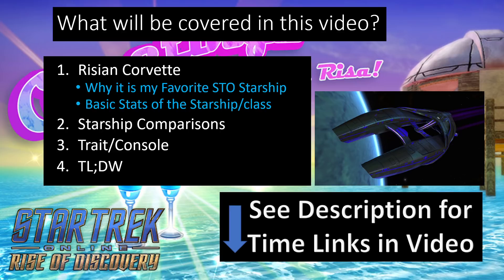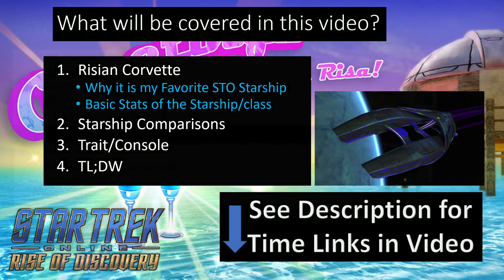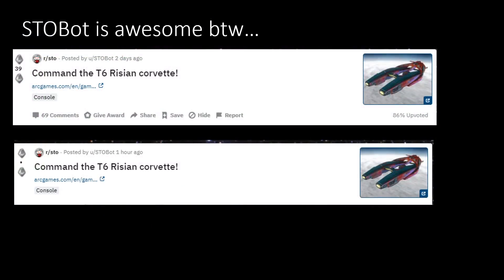Feel free to see the time links in the description. For those paying attention on STO Reddit, the stats for this ship were actually released a little over two days ago. It was an accidental post on Cryptic's website, but thanks to STO Bot automatically posting descriptions the moment things are published on Cryptic's site, even if they're being taken down, you could have seen the stats two days ago.